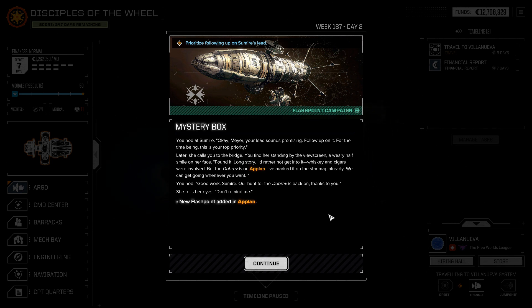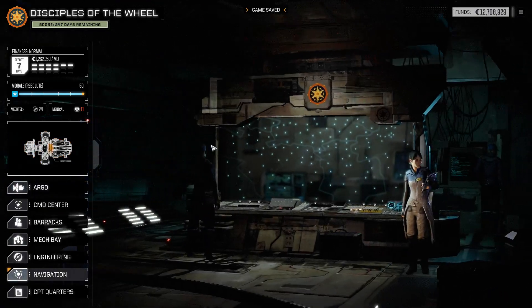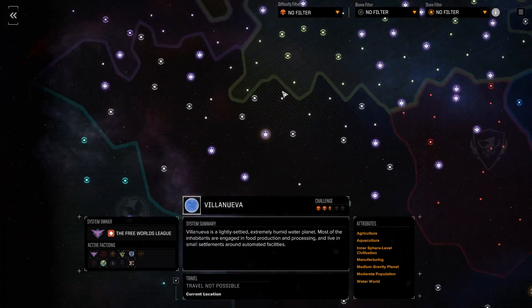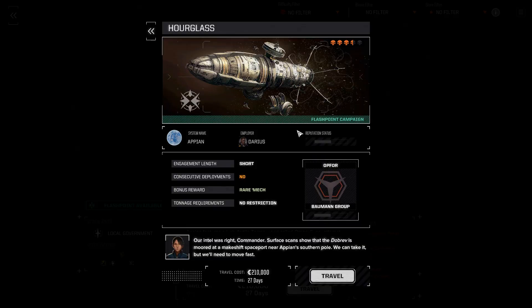I don't remember where Appian is. We're almost to the place we're going, so we should probably just finish. It's going to be a green one, right? Oof — it's extremely in the wrong direction.